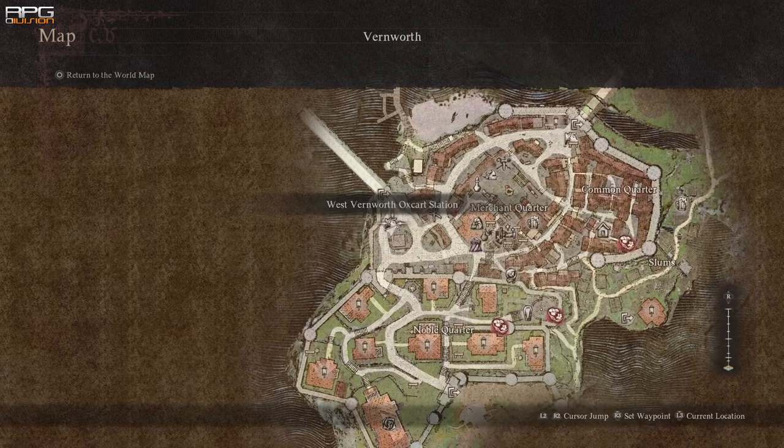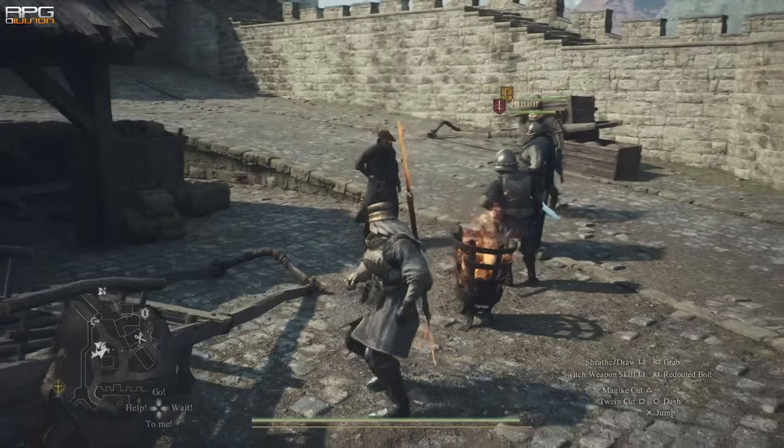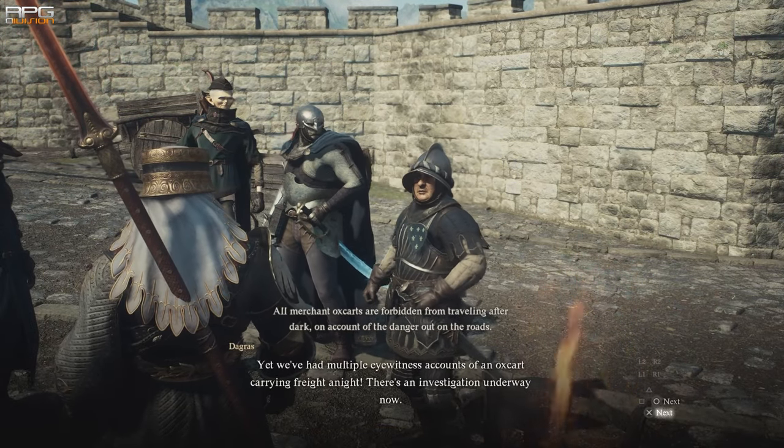In one of the Oxcart stations in Wernwerth there's gonna be talk about the Phantom Oxcart — that's how the quest starts. I don't know at which part of the game that happens, but it's between going from Wernwerth to Bag Batal in the story. At least that's when it appeared to me.